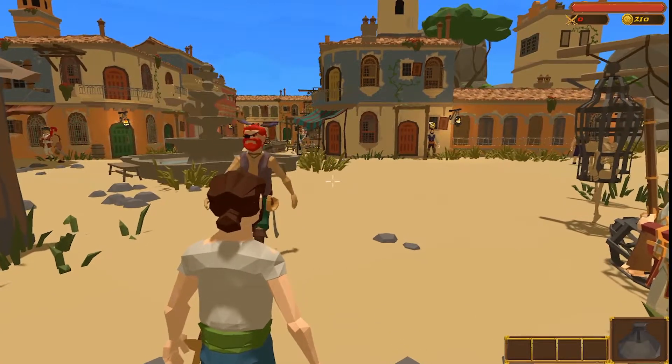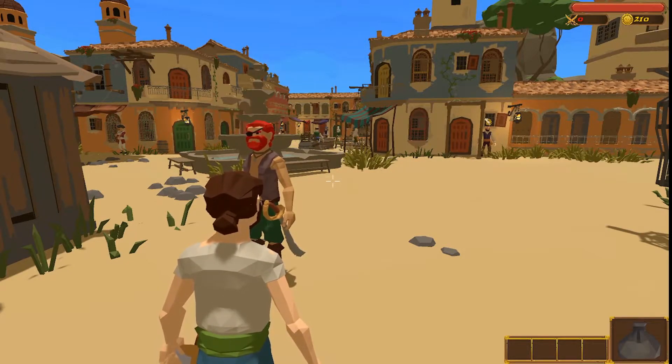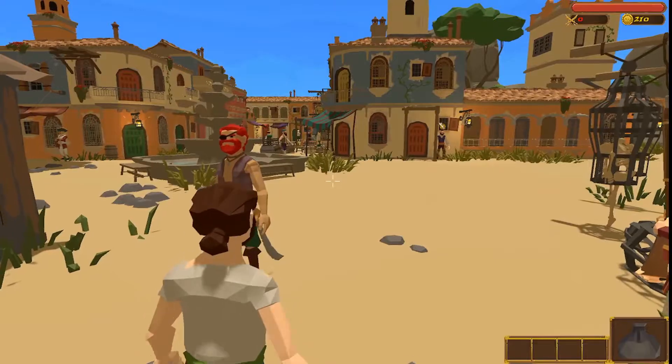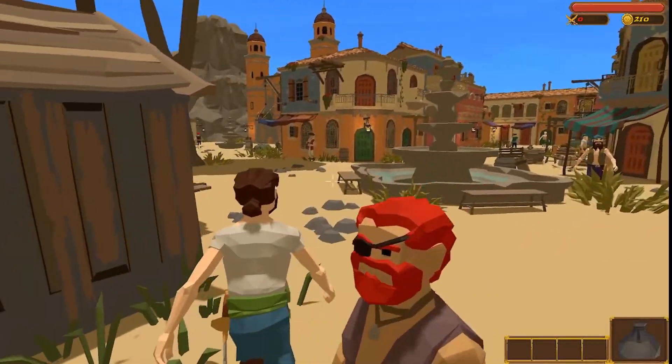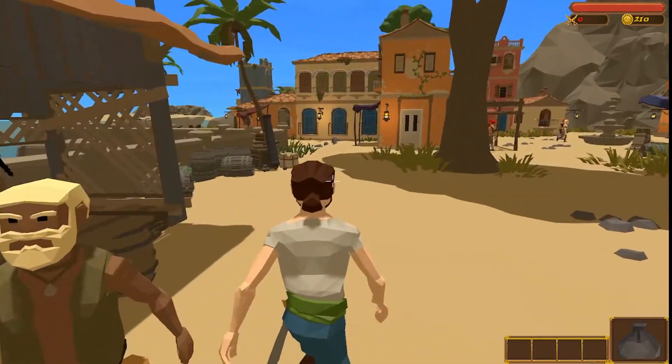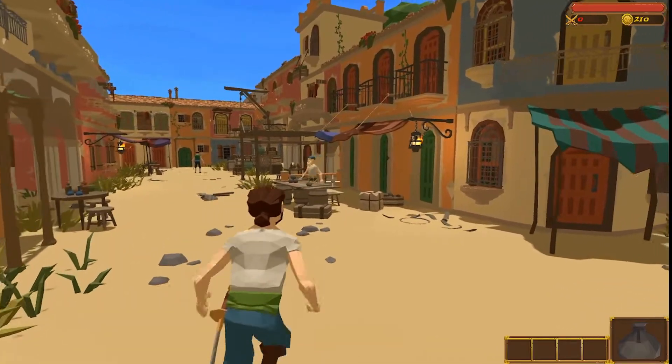Alright guys, here we are in Nassau, a settlement that is normally kind to pirates. However, it's currently under British occupation, so we have to be on our P's and Q's while we're here. But in the meantime, let's just get started and recruit a crew.